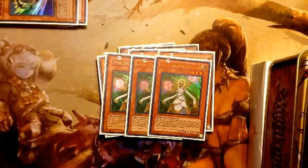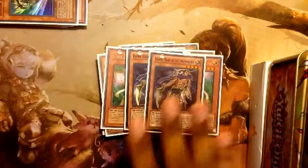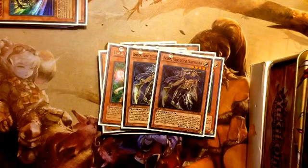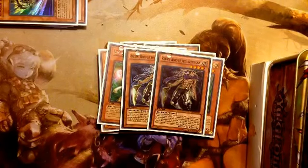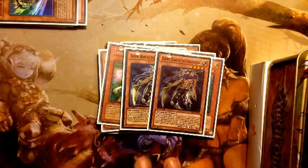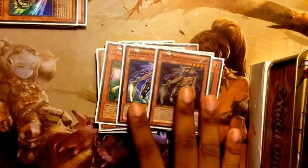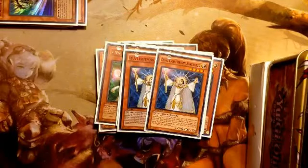We're running three Lumina — you already know how she works: discard a card to special summon any Lightsworn from the graveyard, so she helps with Raiden plays. We're running two Raiden this time; I don't run three anymore because three is really cloggy. You normally want to mill Raiden and have a Lumina in hand to bring him back — you don't really want to draw into Raiden against current meta decks.